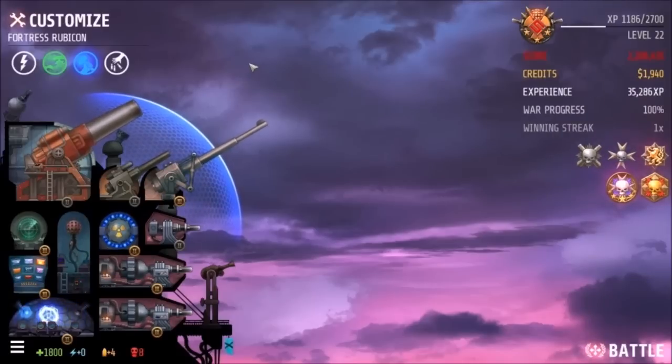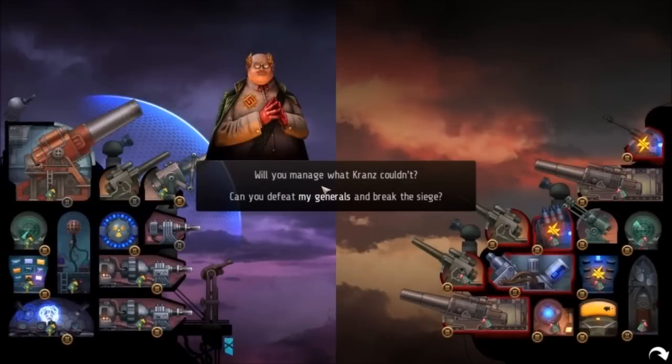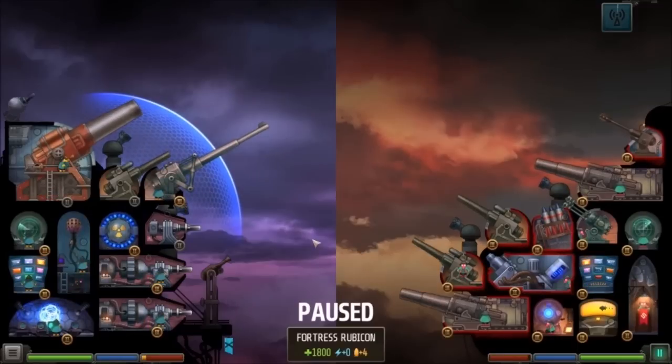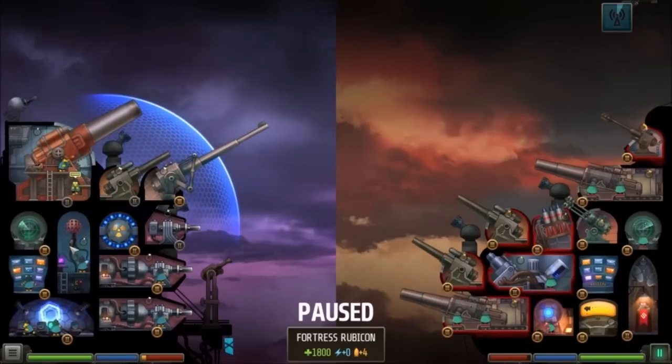I don't know what I'm up against here, so this could be a completely bad setup — we'll find out. He's got clandestine operations here and a lot of artillery. So let's get guys down here. I do want the Omega Cannon, and we need the Signal Scrambler working too.